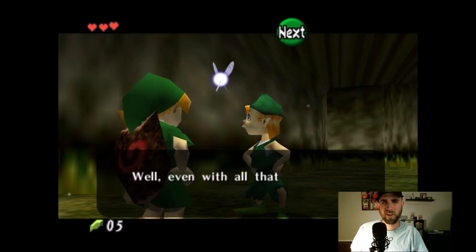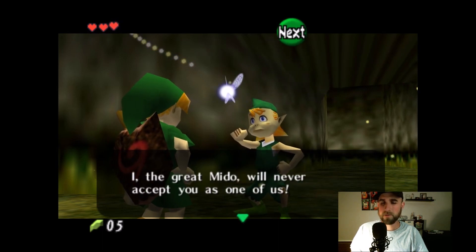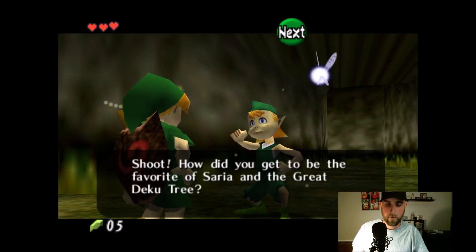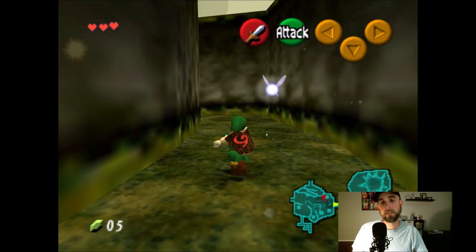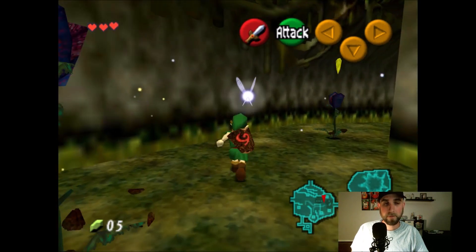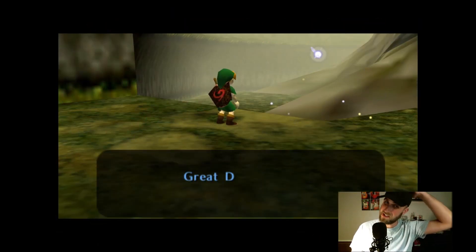Good grief. This guy is kind of your rival — even though the story's not really fleshed out with this dude, he just doesn't like you. He knows something's up; he's like, 'you're not one of us.' Just a little foreboding. Because everyone in this village is a kid and will remain a kid until they die — that's just who they are. Which, if you know anything about this game — spoiler alert — Link, the main character you play as, becomes an adult much later in the game.